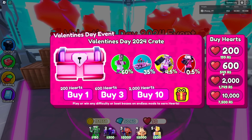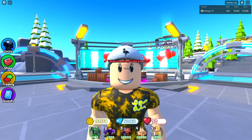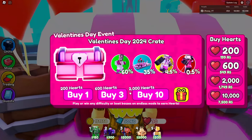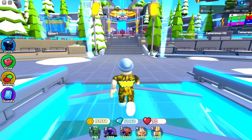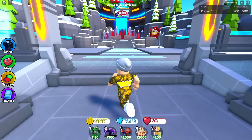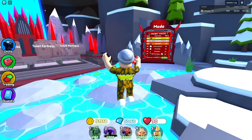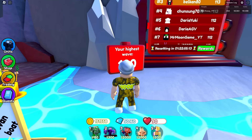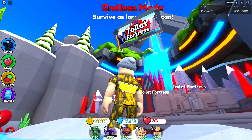So that's how you get hearts if you want to buy them with Robux — just go to the Valentine's Day stand and buy the crates. But how do you earn hearts for free? I have 90 right now. If you walk into the stand it says: play or win any difficulty, or beat bosses on endless mode to earn hearts. If you're playing endless mode and can only make it to wave 30, this is not going to be a good strategy — you'll waste your time.